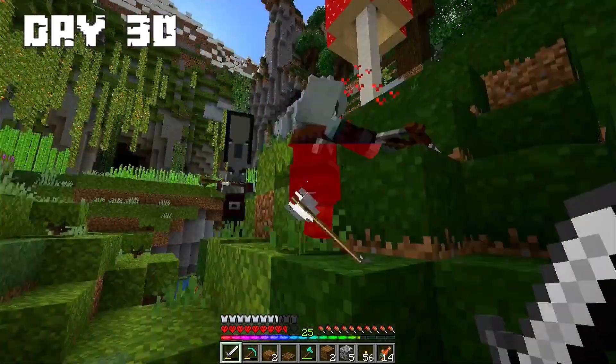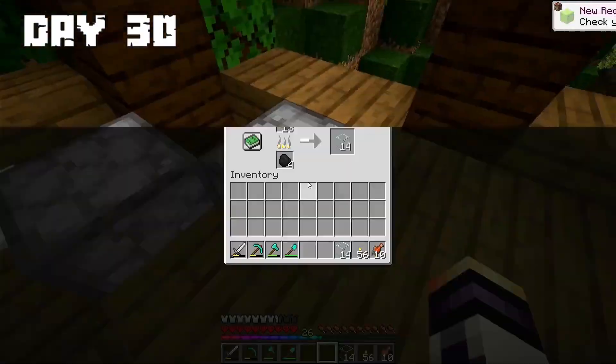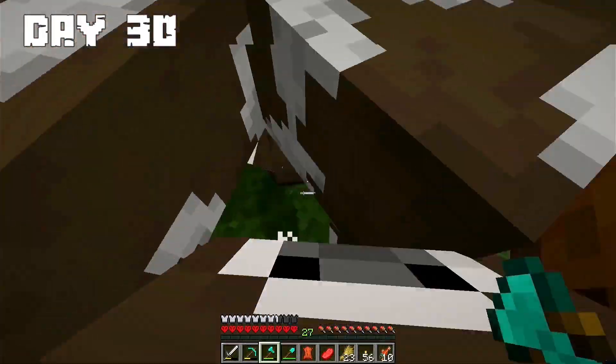Day 30: I had some problems with pillagers but I beat them. I collected some sand because I need glass for my tree house. I smelted the glass and placed it in the tree house. I killed some cows and the night arrived.